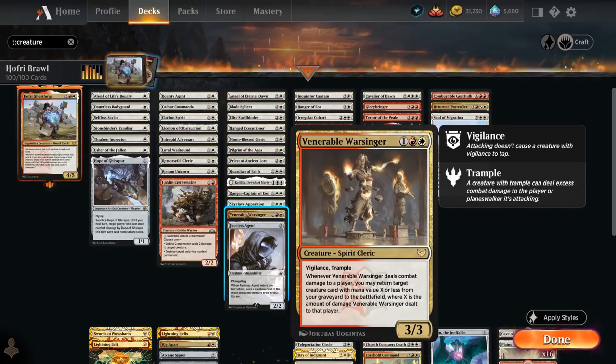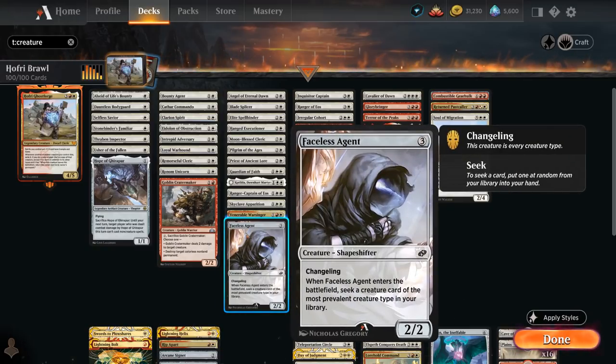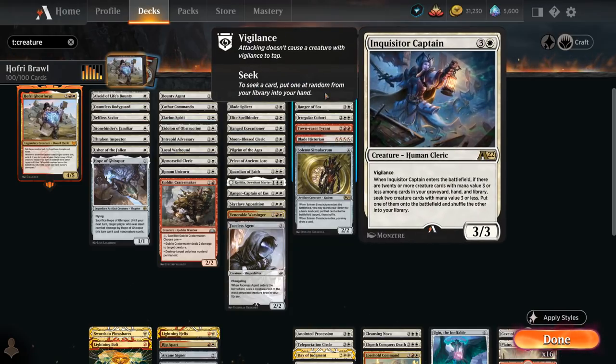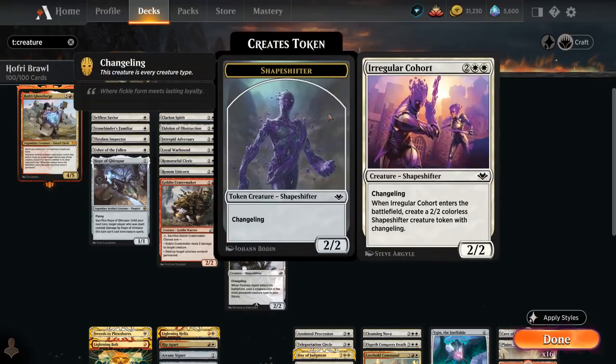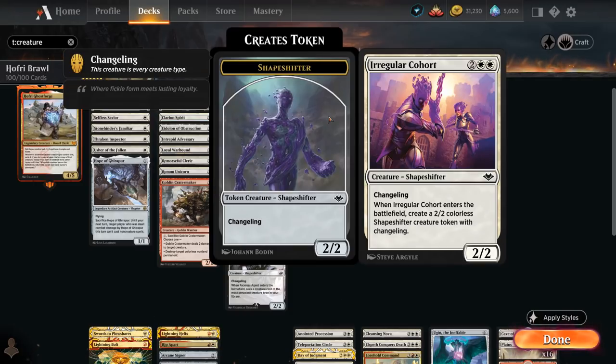Faceless Agent is a changeling with all creature types including spirit, and when it enters we seek a creature card of the most prevalent creature type in our library — typically either spirit or human. At four mana there's Inquisitor Captain, a new alchemy card — a 3/3 with Vigilance that when it enters can find another creature with mana value 3 or less to put in play. Ranger of Eos finds two one-drops. Irregular Cohort is a 2/2 changeling making another 2/2 changeling token, so those are both also spirits.